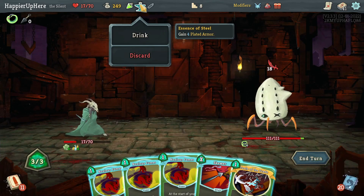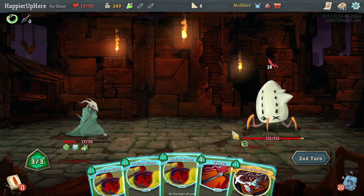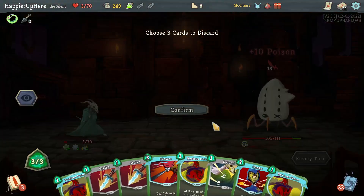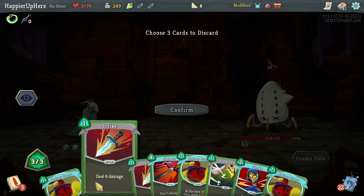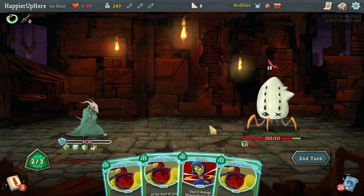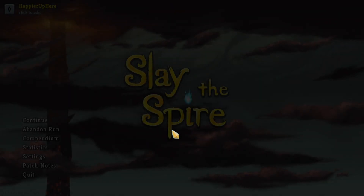I guess I have to drink the Essence of Steel. Tools of the Trade, Noxious Fumes, and Skewer. This is what I was worried about — I'm pretty much dead here. Even if I drink the Dex potion, that's only 13 or 16 total, and I'm getting attacked for 18. Let me reload — clearly I'm dead here.